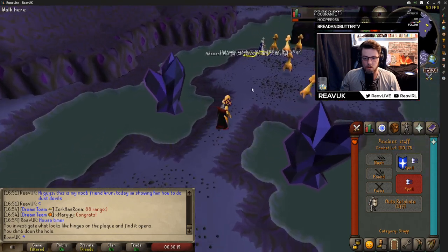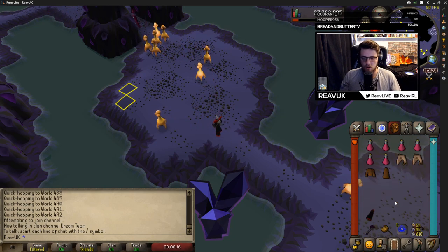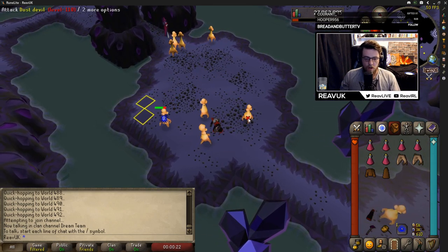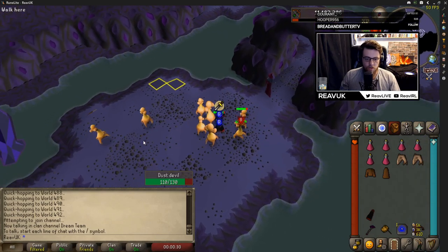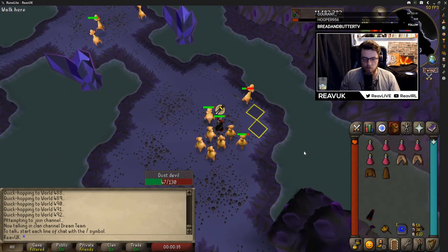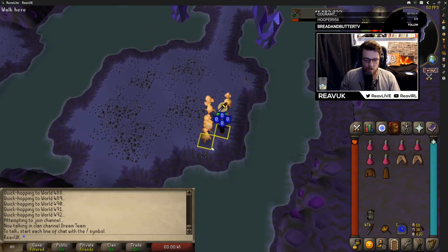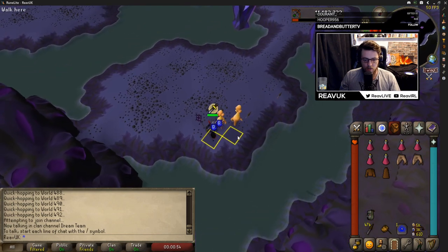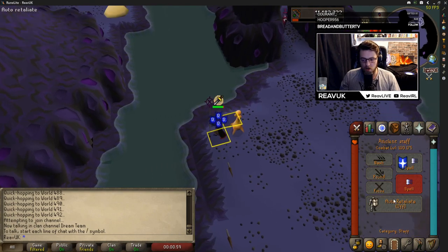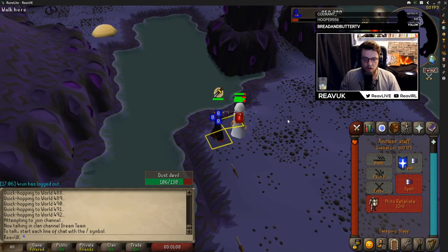Once you finally find a free world — because this spot is quite busy since it's good mage XP — go to your setup, equip your Ava's, and make sure your auto retaliate is off. Equip your Ava's and your knives and literally just go around and auto attack every single one to pull the aggro from them all. They will all aggro you — make sure you turn on protect melee. That is why I brought food, because I always forget to do so at the very start. Once you've pulled them all, you can use whatever L-shape or corner shape you want. You have to swap in and out of squares within one game tick so that they aggro on you at the same spot.